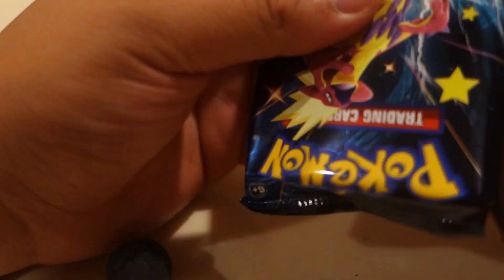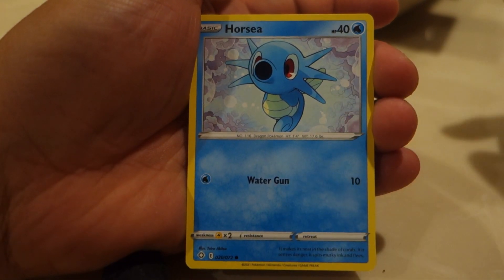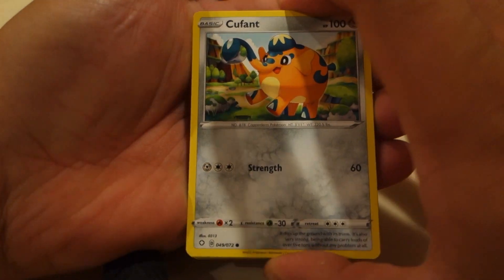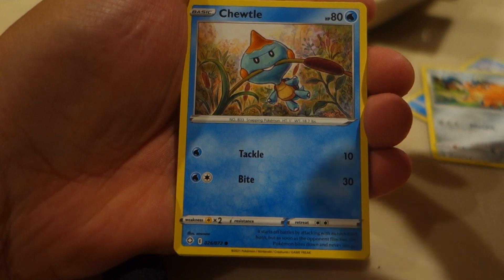Oh, these cards were actually given to me from my two fans — Kyra and Cameron. Two fans of the channel. First one: Horsea. And the next one is Kufant. Chuddle. Yanma.